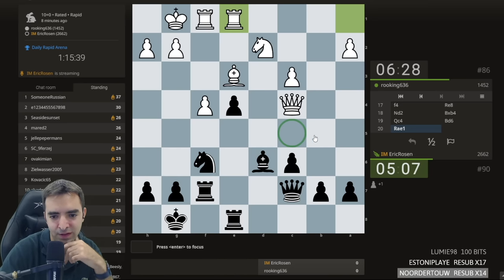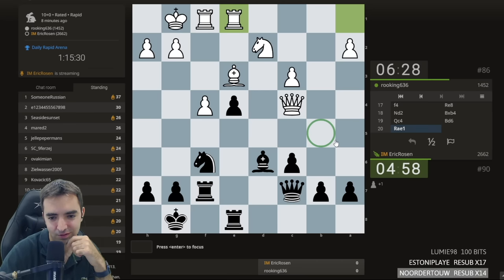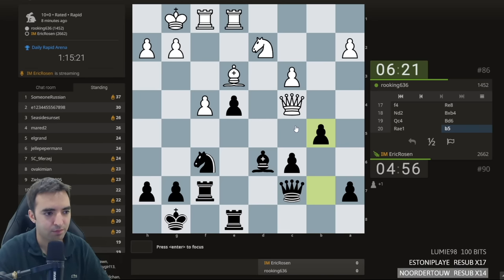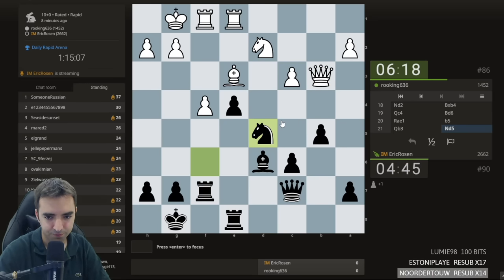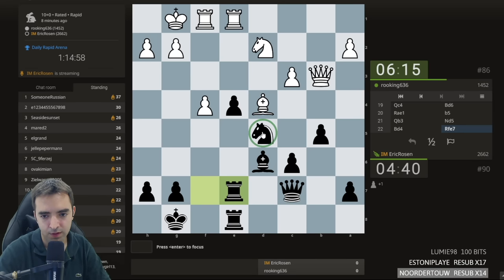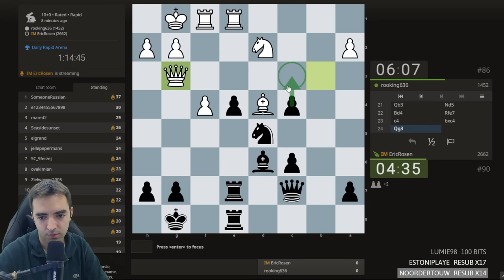Maybe I should just play king h8, or b5, or continue to overthink. Let's play b5 — just expand with tempo. Or maybe a5, or maybe knight d5 — yeah I like this better because the queen's no longer attacking the pawn. Now I can play this — the knight is pinned. If c4, I take it. How to do this — not easy to defend the pawn. I could take on f4. For some reason I was looking at defense rather than offense.